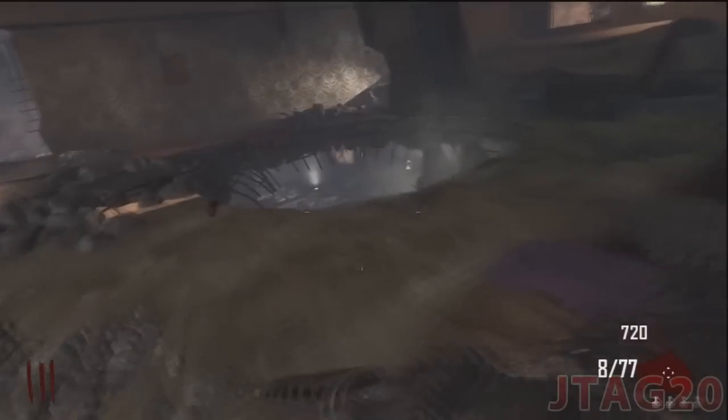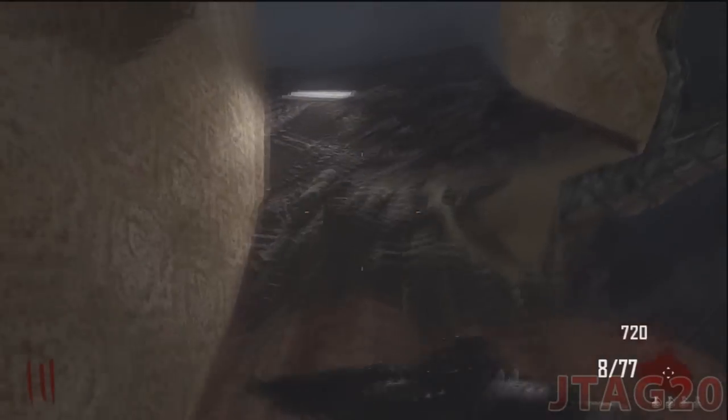What is up everybody, this is JTAG Twins here. I'm going to show you a barrier glitch on the new zombie map. All you have to do is just come over here and just line your sights up with the wall, the edge of the wall.